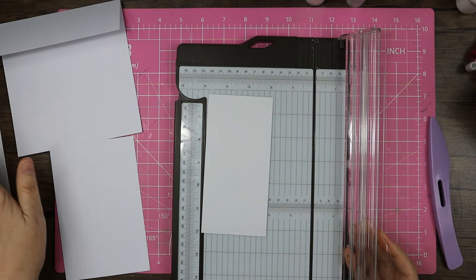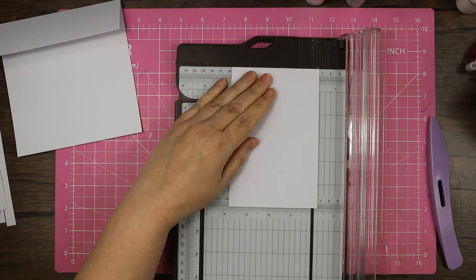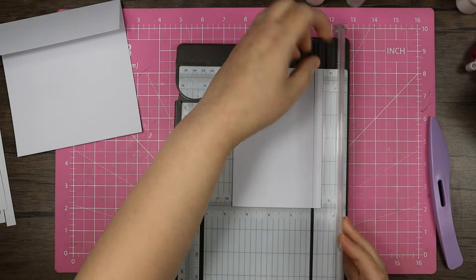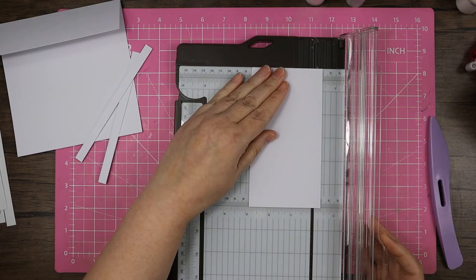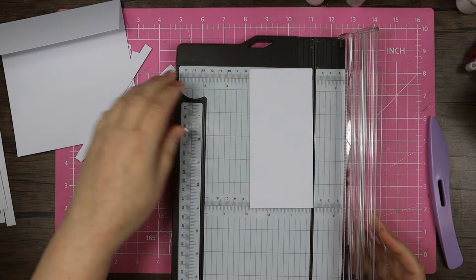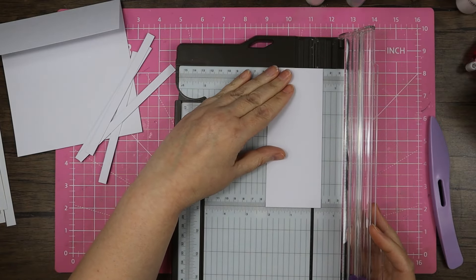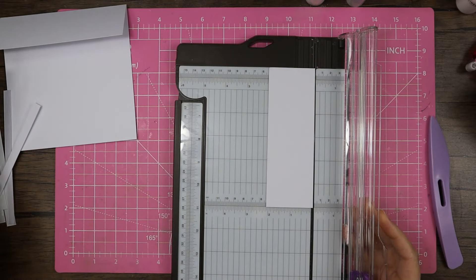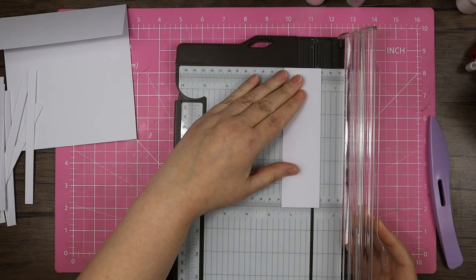I'm not worrying about the length at the moment because I can always cut those down. From this piece that we've cut off, I'm going to take that down to two notches under half an inch, and again I want seven to start with — I don't know if I'll use them all. If you watch the end of the video you'll find out. So I've got one, two, three, four, five, six, and seven.